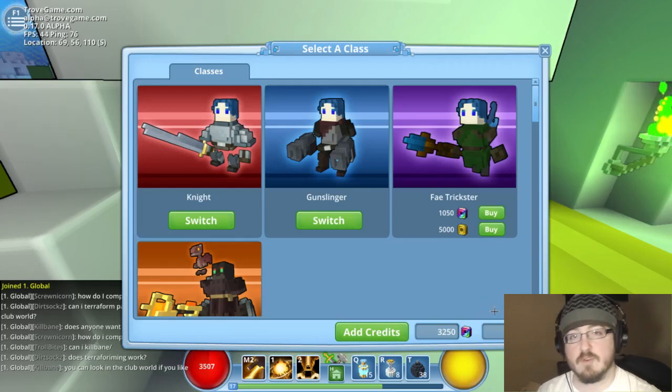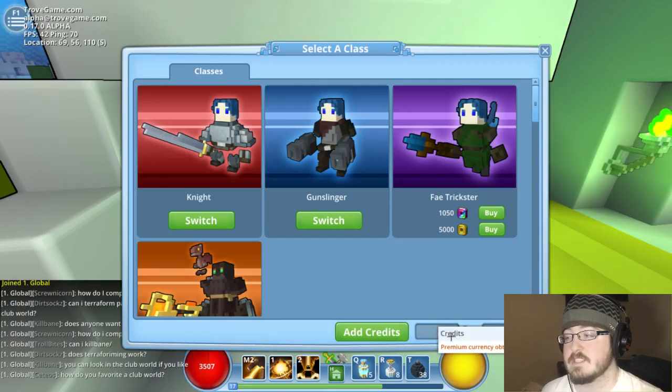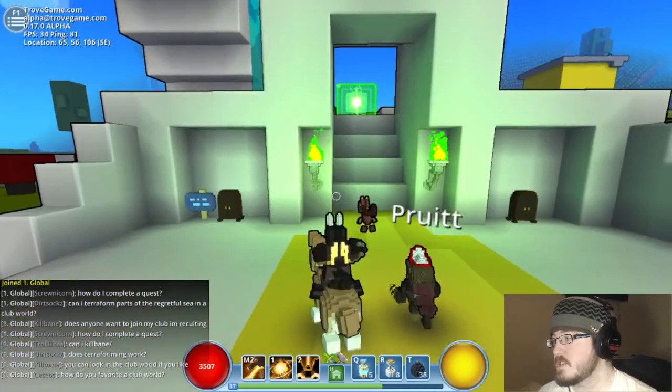There's also two types of credits in this game. There's in-game credits that you earn through doing dungeons and whatnot, and then there's credits that you can actually purchase with money. Everything in the game can be purchased with either type of currency.